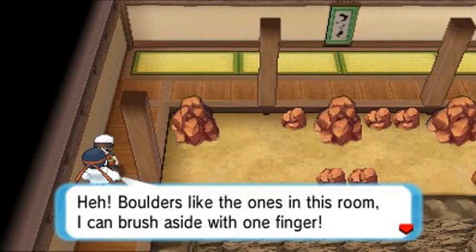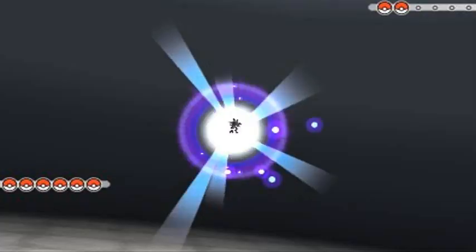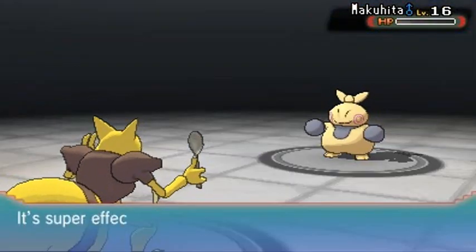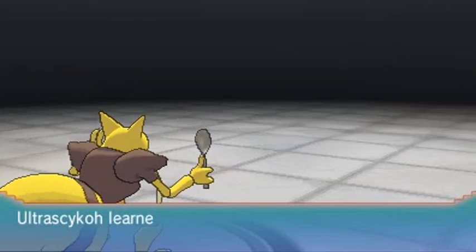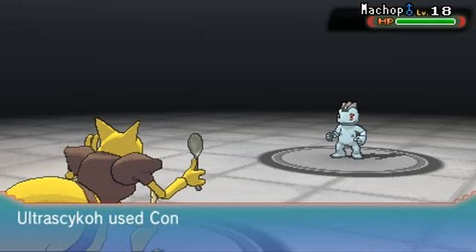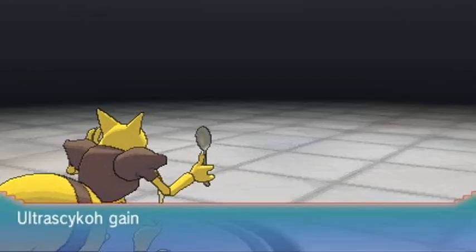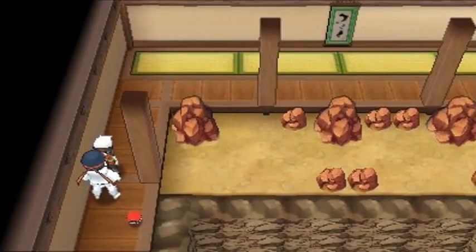The trainer says: 'Boulders like this, I can crush aside with one finger!' Black Belt Yuji wants to battle, sending out Makuhita. Ultra Psycho uses Confusion — and Makuhita is done, just like that! Ultra Psycho grows to level 18. Next comes a Meditite and Ultra Psycho destroys it with Confusion again, using that Spoon. 200 extra experience points — Yuji defeated!